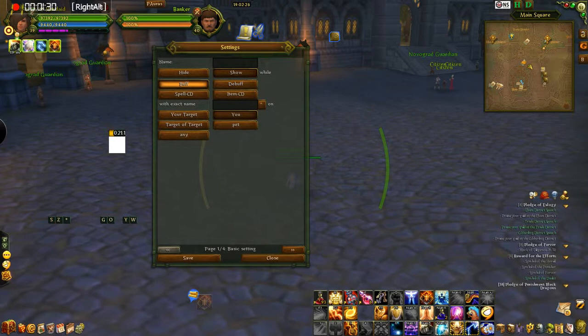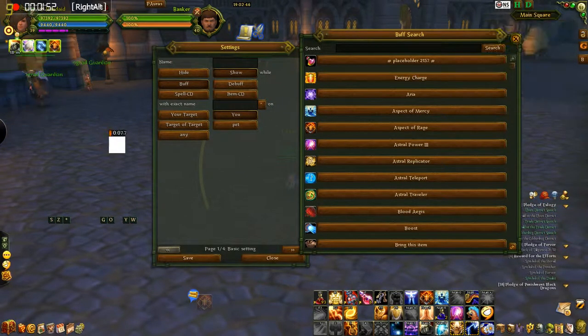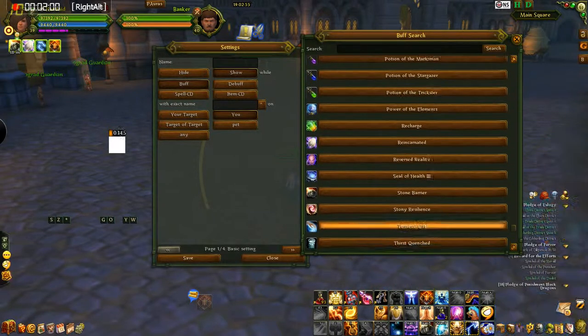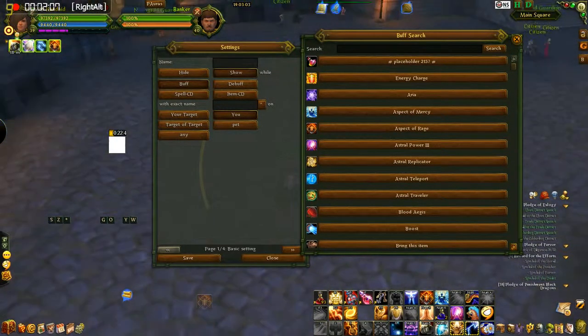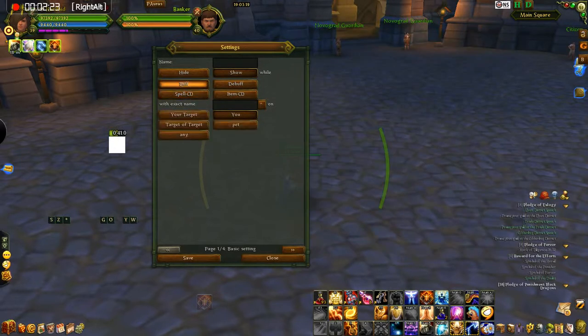It'll have an image on it once we get it all set up. There are different ones you can set up — it can be a buff for you, it can be a debuff that you have, it can be a spell cooldown or an item as well. Depending on what you click here, that'll give you different stuff in this list. When you click this little arrow here, you can either type it in, but it's easier to usually just go to this list. If you don't see what you're looking for in your list, check the name. Also, it might not be in your list if you haven't used the ability or gotten the buff yet. If it's something like your trinket that hasn't gone off and you want that buff to show up, you need to go fight a dummy or something until you get that buff. Then once you have it, it'll come up in your list. It changes to different stuff depending on what you pick — if you pick buff or spell cooldown, you'll get a different set of lists.